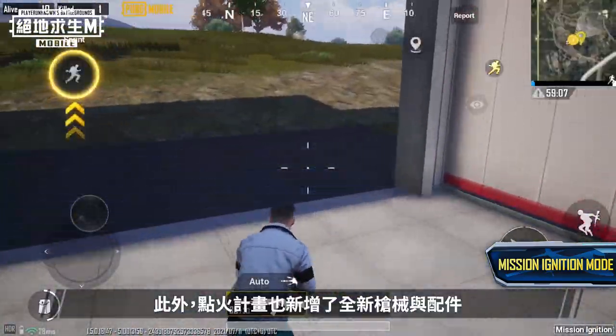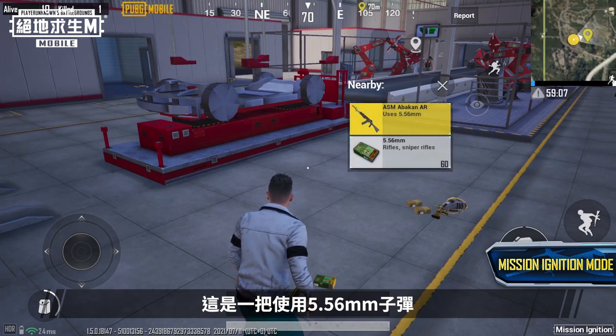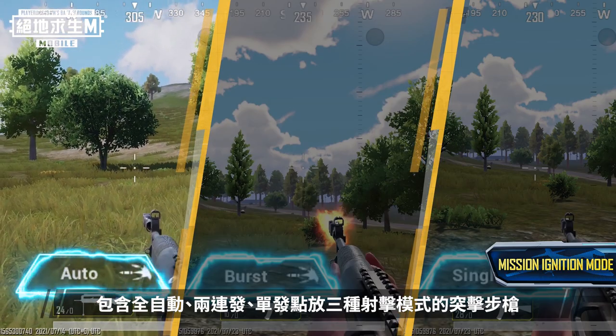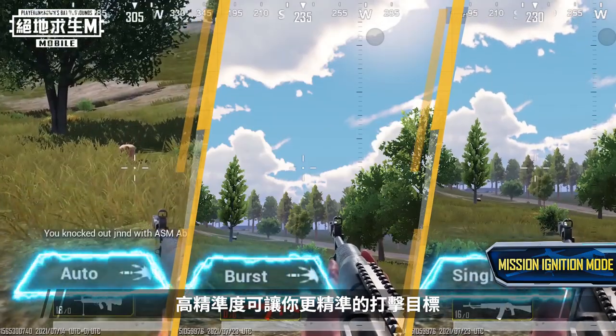New weapons and attachments have been added to Mission Ignition. Behold the ASM Abakin — an assault rifle that fires 5.56mm rounds and features three firing modes: full auto, burst, and single fire. Its precision will help you more accurately hit your targets.